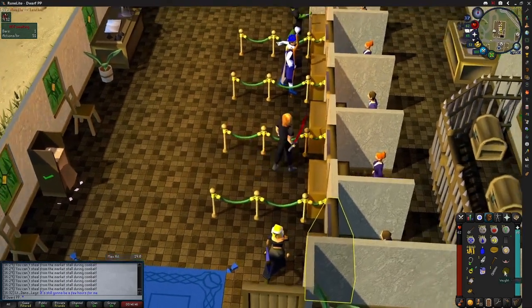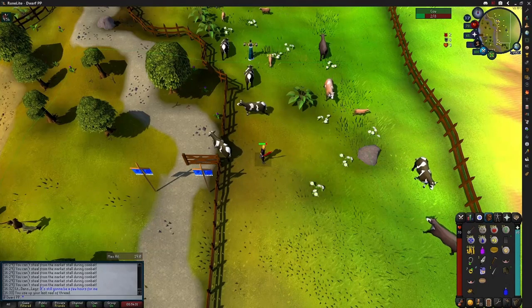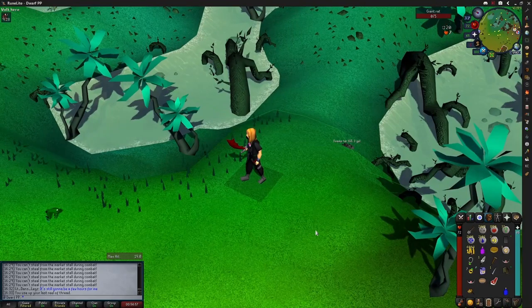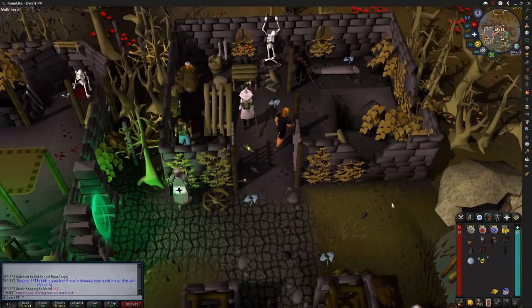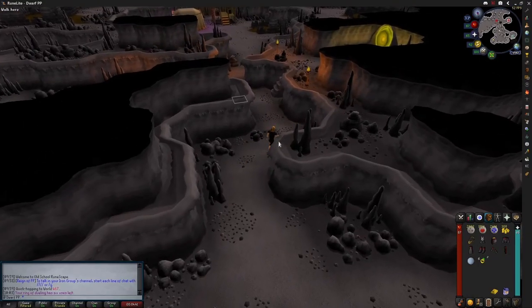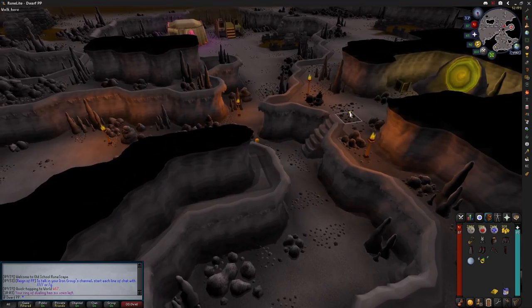Do not make a coif — I almost made a coif. Beef here, rats here, sardines way the hell out here. Take the minigame teleport to Soul Wars. Go through Edgeville, or go to that sketchy basement in Ferox you've never been in to get here.